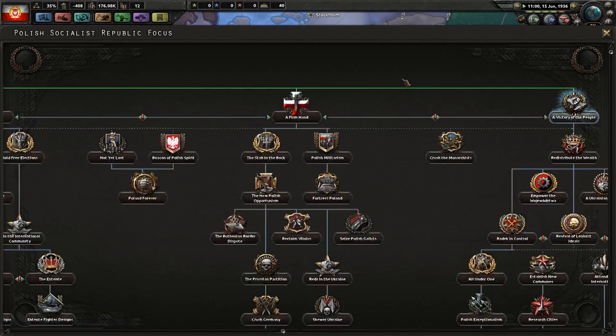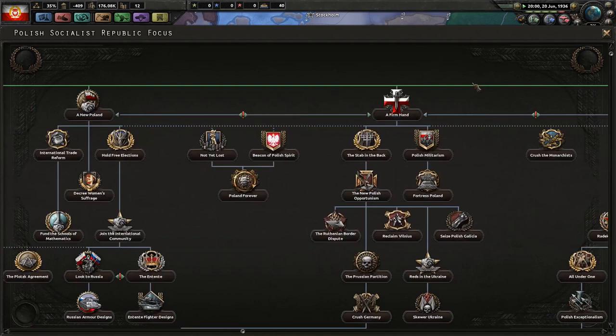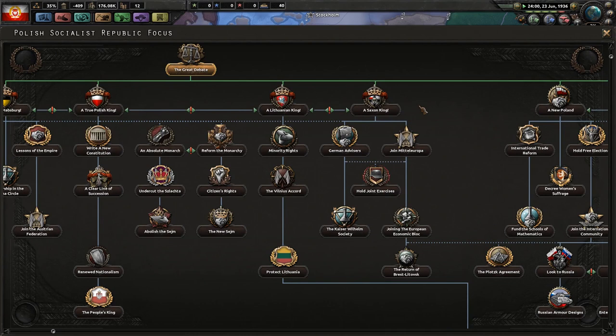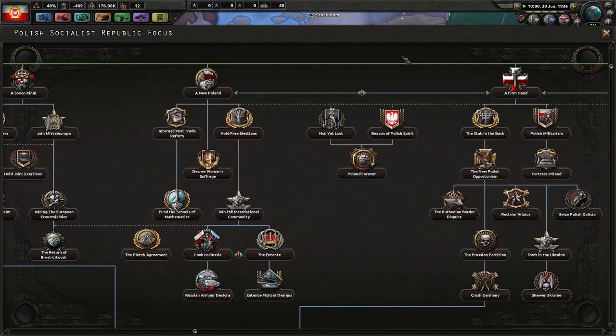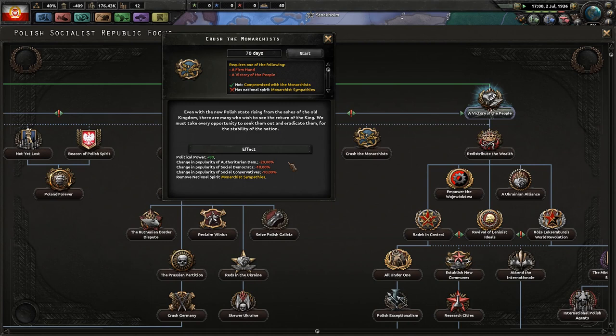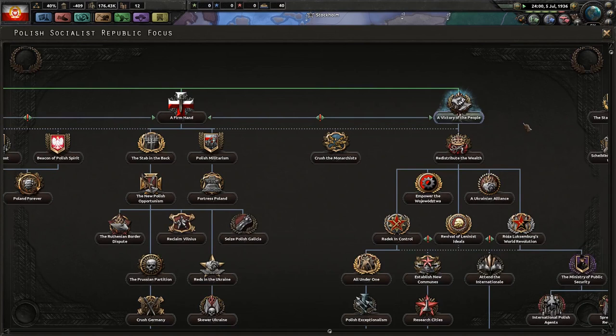You're also going to have to take the Crush the Monarchs focus at some point down this branch, because Monarchist Sympathies will still be there. I believe the intention of the developers is that it reflects how the Regency Council had for 20 years been trying to elect a king and never got one — so you'll still have that segment of the populace that wants a king, not knowing that every man is going to be a king under you. That was a Polish saying: every man, a king.